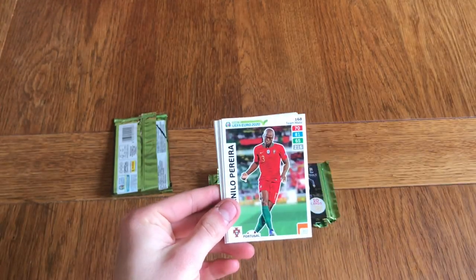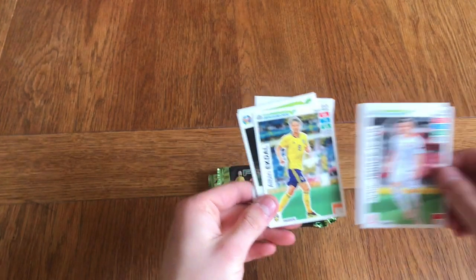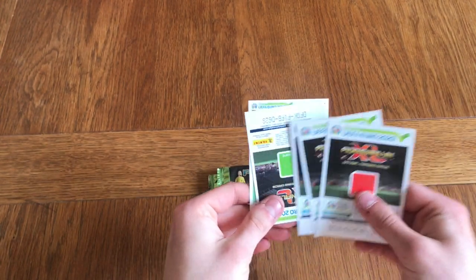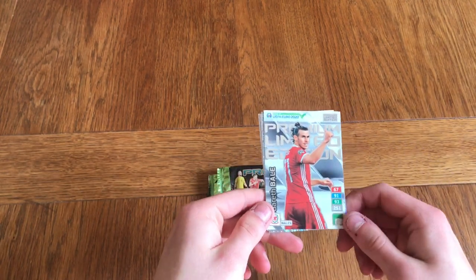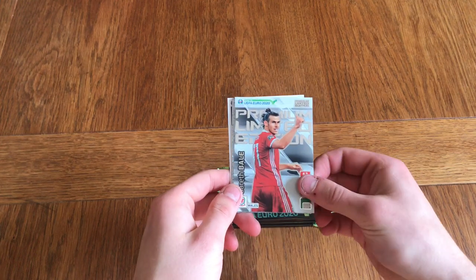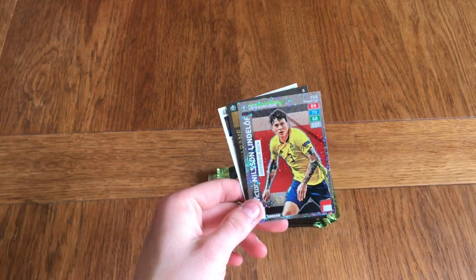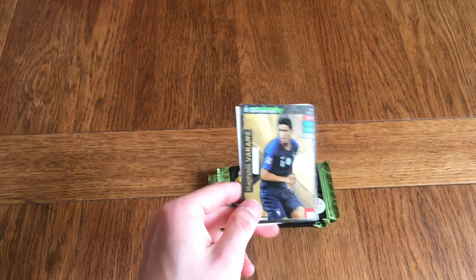In the first pack we've got Kirikas, Danilo Pereira, Jedashuk, Rodrigo Moreno, Ekdal, and moving on to the shinies we've got Patrick Schick. The premium limited edition is Gareth Bale — there's our first premium limited edition. We've also got Defensive Rock Stones, Defensive Rock Lindelof, and a Top Master Rafa Moran in our first pack.